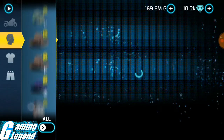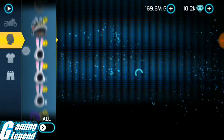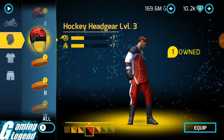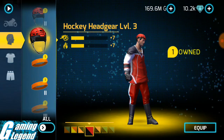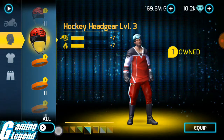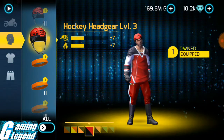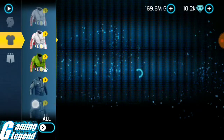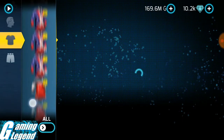I am going to use the full hockey jersey set for extra speed. I found the hockey headgear — it gives extra speed and fire resistance, but I just need the extra speed. I'm picking the red one and equipping hockey jersey level 3.